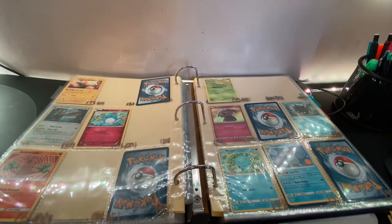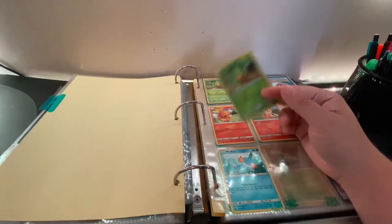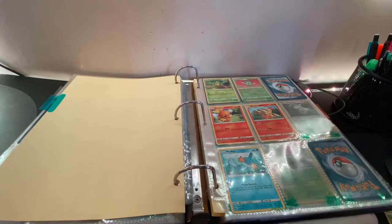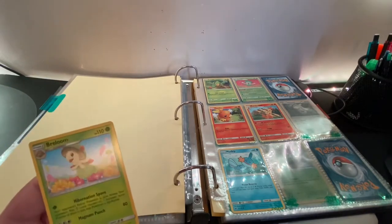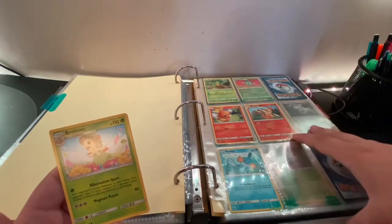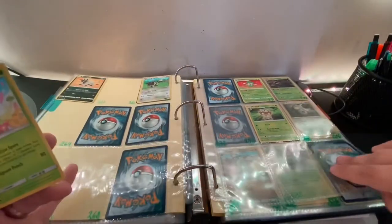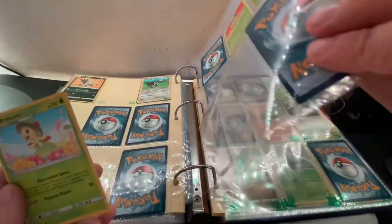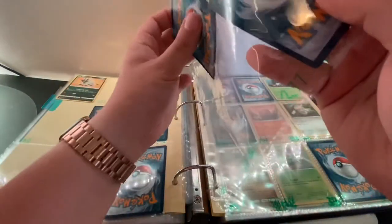So let's move on to Hoenn. First is Trico — we got the exact same one, it's just that this one's a Reverse Holo. So I'm not going to worry about switching it out unless it's like a Holographic, Promo, or an EX/GX. So Reverse Holo if we already have it — not going to worry about it. Breloom — do we have a Breloom in here? We do not, so we will put it right next to its pre-evolution, Shroomish.